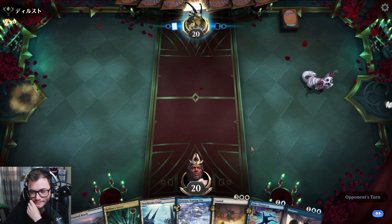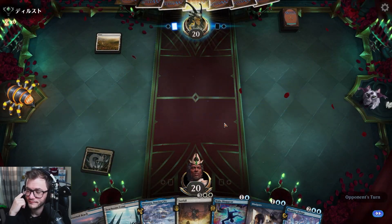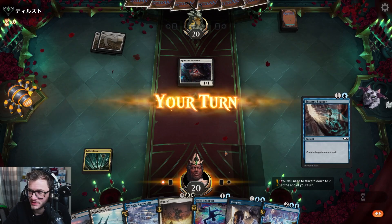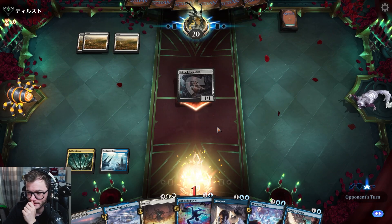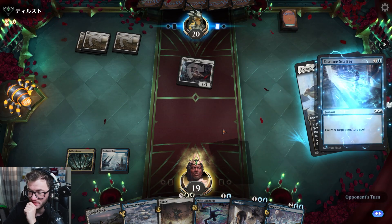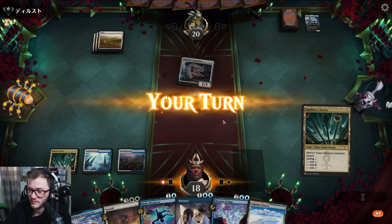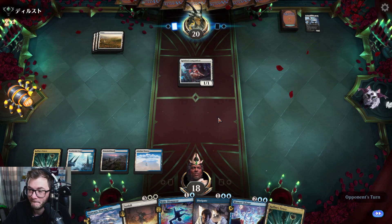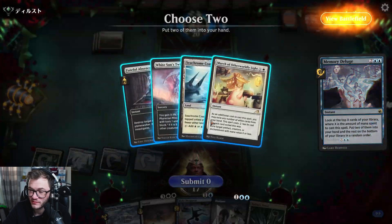We're going first in game two — yeah I'll keep. Land go. Nothing too aggressive please — fine, absolutely fine, land go. Don't mind dealing with a little 1/1 doggy. Lord on the Third Path — I'm just going to Essence Scatter that, just count all their stuff. Kind of a memory deluge right. Land go. Okay, maybe they're missing a land drop by the looks of it. Memory Deluge — a White Sun's Twilight, grab a Faithful Absence. Land go.